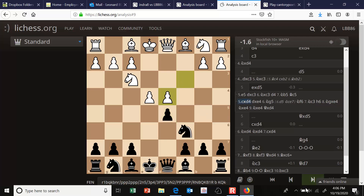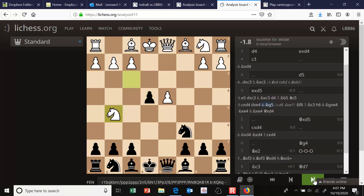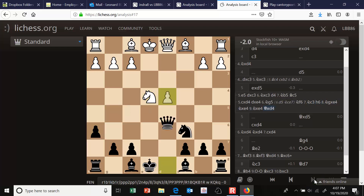C takes d4 doesn't really help white either. You can just play d takes e4 and threaten the knight on f3. Maybe knight to g5 to attack your e-pawn, but knight f6 guards it. Knight c3 attacks it again, and you can play h6 and give up the e-pawn because you still have the d-pawn. Again, you're just going to be playing a pawn up and white really doesn't have compensation.